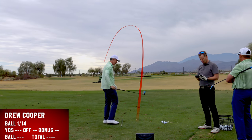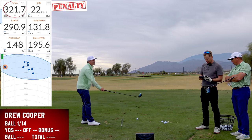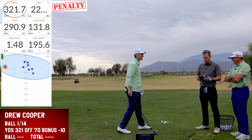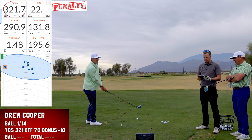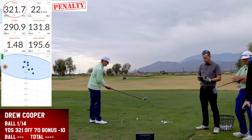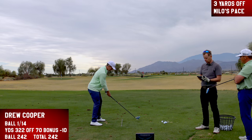Drew's first shot takes a strange shape. 197 ball speed. It carried about 321 yards but was 70 yards offline — that's outside the 90-foot penalty threshold — so 321 minus 70, minus 10 penalty. That brings it close to Drew's first-ball equivalent of about 241.